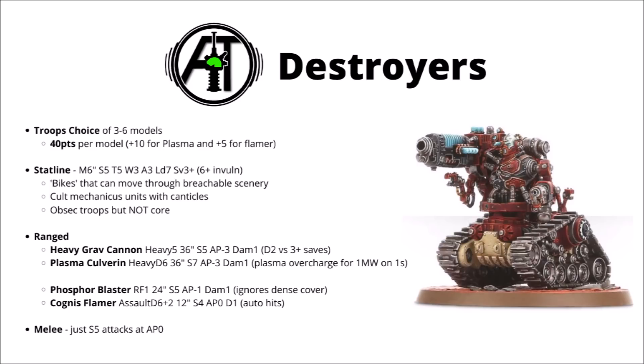Their ranged weapons have far more shots than the Breacher ones. The Heavy Grav Cannon for 40 points is Heavy 5, 36 inches, Strength 5, AP-3 and Damage 1, and Damage 2 versus anything with a 3+ save or better. That's pretty respectable on a fairly tough model at long range. It will really suffer against anything that's -1 damage, such as the whole Death Guard army, and it'll be very underwhelming against anything worse than a 3+ save. Still, a bunch of Strength 5 shots with good AP is hard to argue with — these things will chew through Space Marines very efficiently indeed.